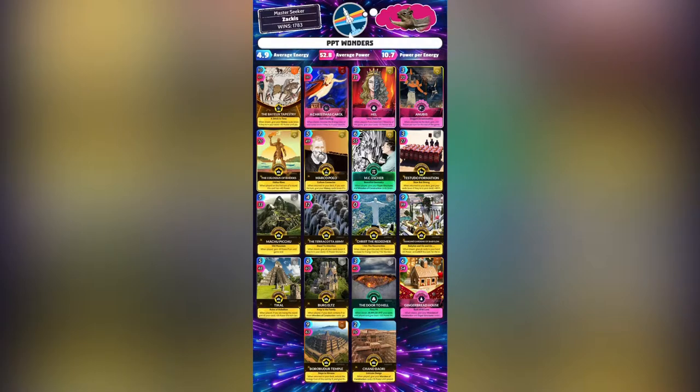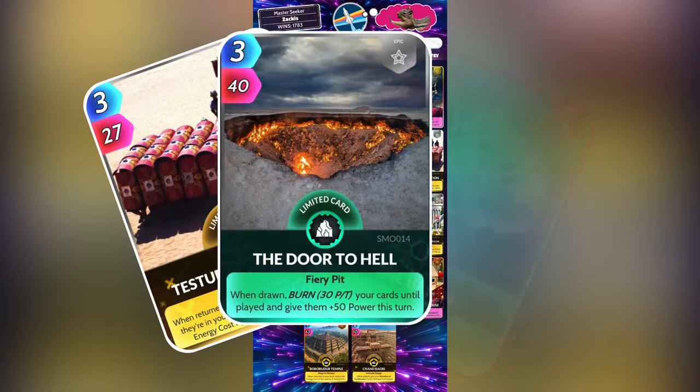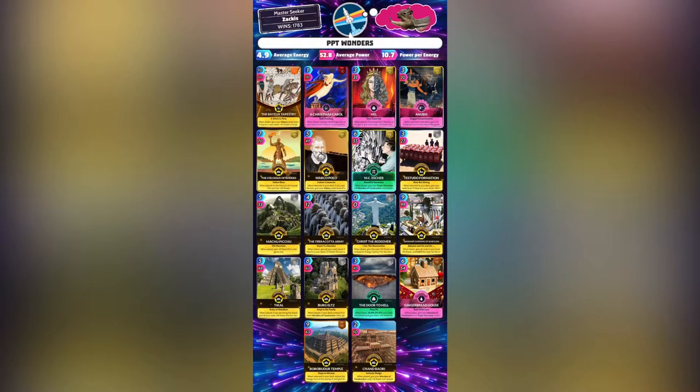In order to do this, ensure you have cycled your Testudo and Door to Hell or Brain to activate on round 5. Alright Qsters, let's head on over to the arena and see this deck in action.